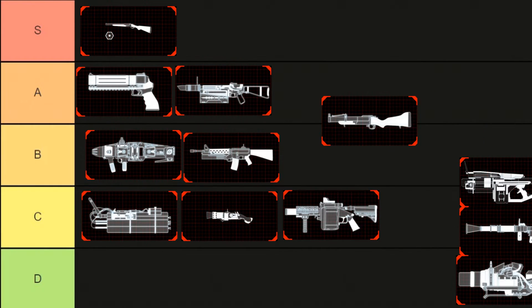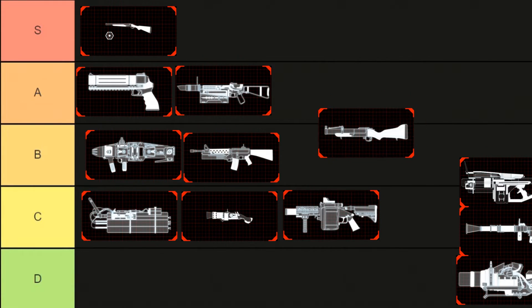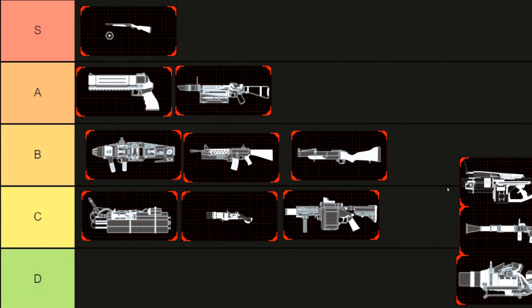Now we have the M79. Before the Kaboom Stick came out I played a lot with the M79, but when the Kaboom Stick arrived this thing became obsolete pretty much. You don't really need it even in long games because you have stuff like the HX. I'd still probably use it from time to time, but I'd much rather have the Kaboom Stick over these. So yeah, the M79 goes into B.